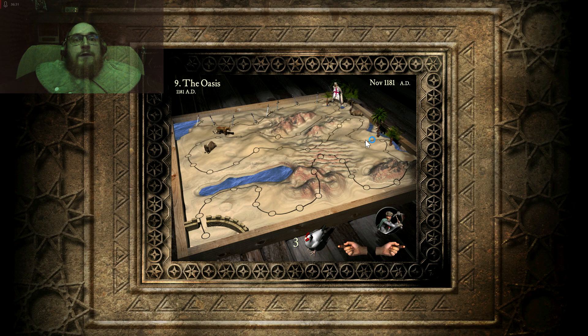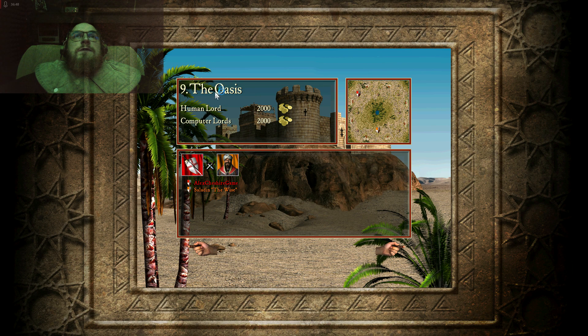Hello my dear viewers. This is the ninth part of the game Stronghold Crusader HD version of textures. So let's start this mission.